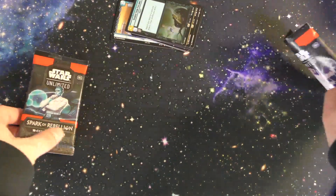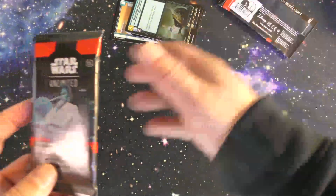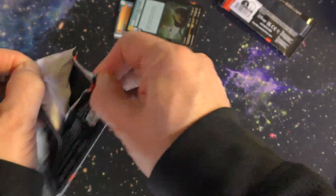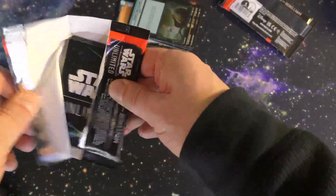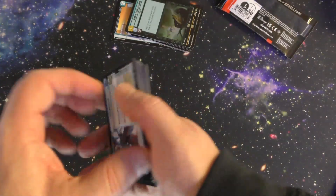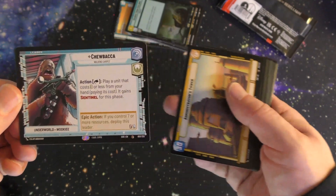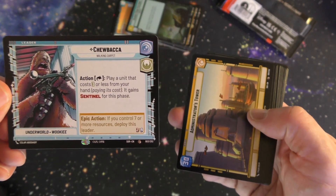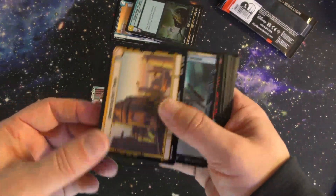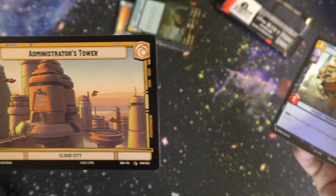Now you can see here too, they do have some different artwork on the packs. Let's see what we have in this one. This one — oh, the leader is Chewbacca in this one, that's interesting. And what do we have for our base? Administrator's Tower.